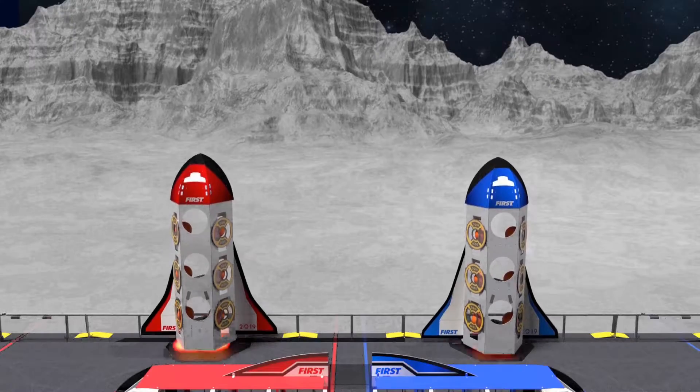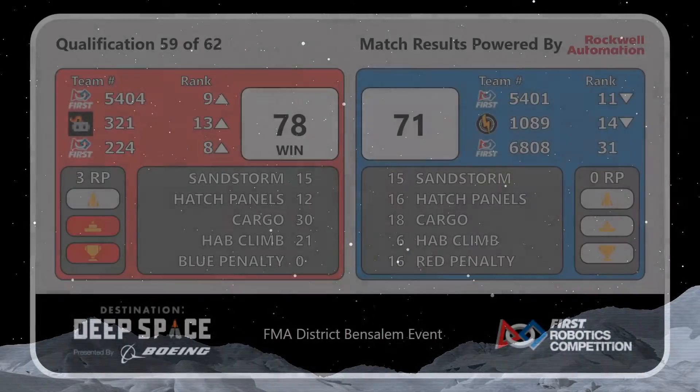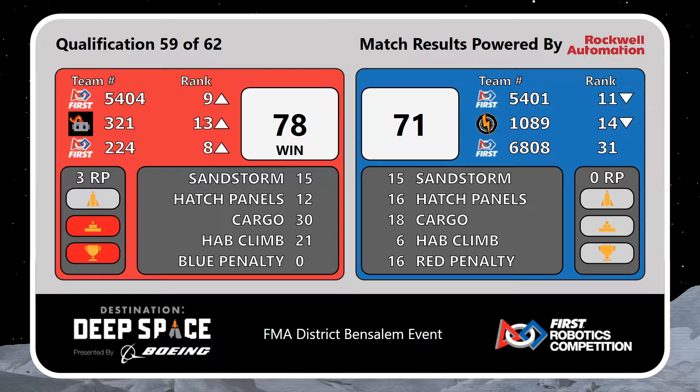Match 59 scores — Red Alliance takes the victory by a score of 78 to 71. Teams, as a reminder, please send your Alliance selection representative behind the Blue Alliance station — that is behind the blue, not the red, but the Blue Alliance station.